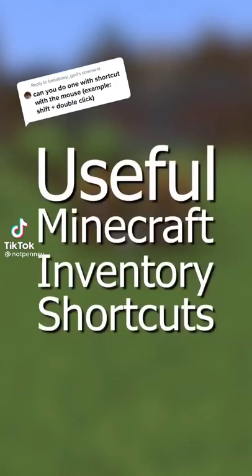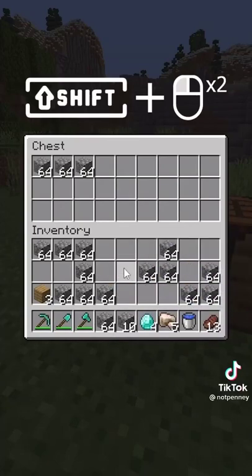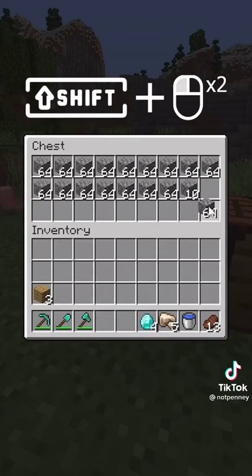Useful Minecraft inventory shortcuts. Let's say you just got back from mining and have an inventory full of cobble. Instead of individually shift-clicking each one into the chest, you can just pick up one stack, hover it over another stack, and then shift double-click, and it will all go in at once.